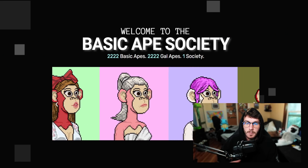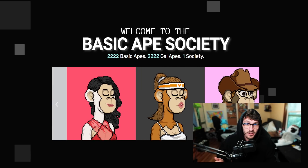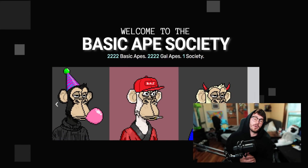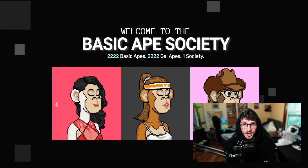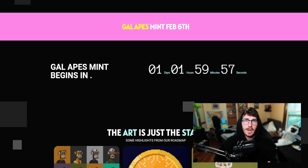The Basic Ape Society is making a beautiful return on the channel, and for very good reason. As we can see on the screen, their Gal collection is dropping tomorrow on February 6th. The new collection of 2,222 is going to play a huge role in their roadmap and utility behind the project. From the time of recording this video, you're going to have around 24 hours to get ready for this mint of the Gal Apes collection. You might be wondering: why do I want to hold this secondary collection?